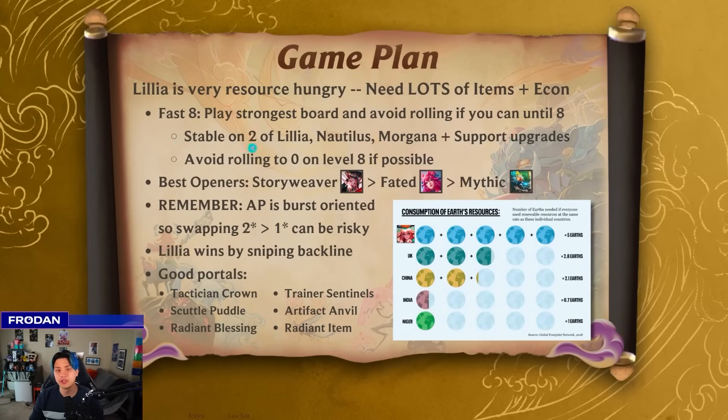You're generally stable if you get two out of the following three units: Lillia, Nautilus, and Morgana, in that order. I'd rather have Lillia two and Nautilus two than have Lillia two, Morgana two, and Nautilus one, just because you kind of need that stable frontline. But any two of the three is good.